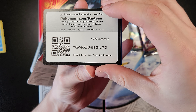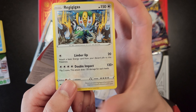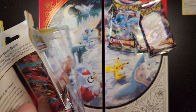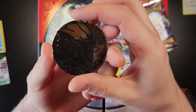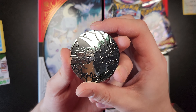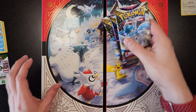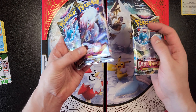There's the code card. And there is our promo — Regigigas. And then the coin, which is supposed to be Zeraora, or whatever his name is. I don't think that's who it was, but whatever. Anyways, we'll open this pack.